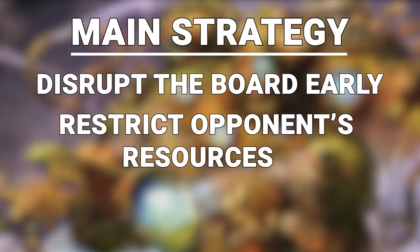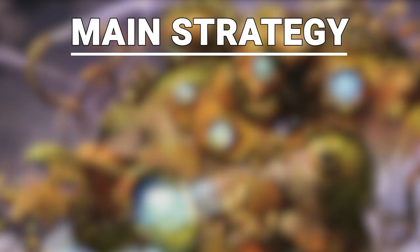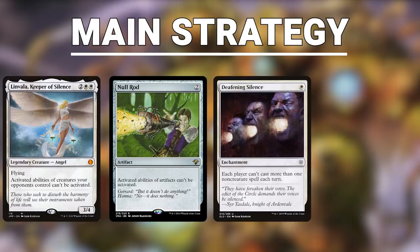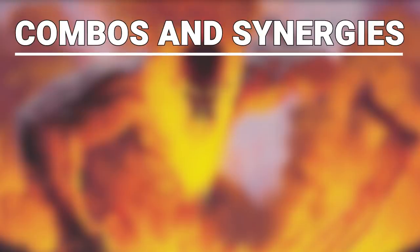The main strategy of this deck is to disrupt the board early, exhaust or restrict your opponents' resources, and then win by attacking with large threats or enacting your combo finish. You want to lay down early disruption in the forms of turning off creatures, artifacts, restrictions on casting spells, and slowing down your opponents. Make sure to leverage each of your commanders to pull ahead in both card advantage and board presence. When your opponents' resources are exhausted, that's when you start taking players out of the game with big threats or by comboing off for the win. While attacking is perfectly acceptable, there are also combos you can use to finish off the game all at once — achieved through the namesake of this deck, Birthing Pod.